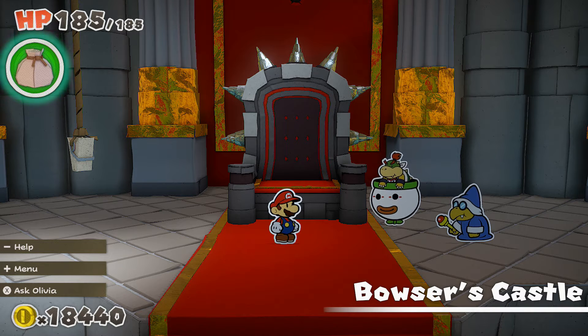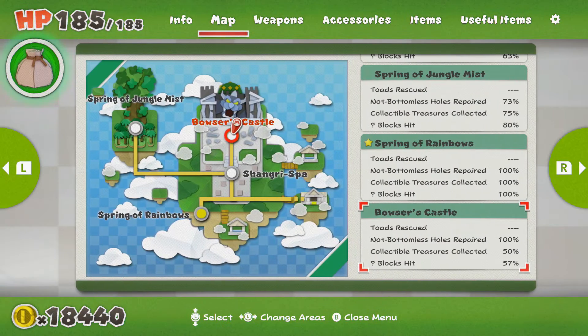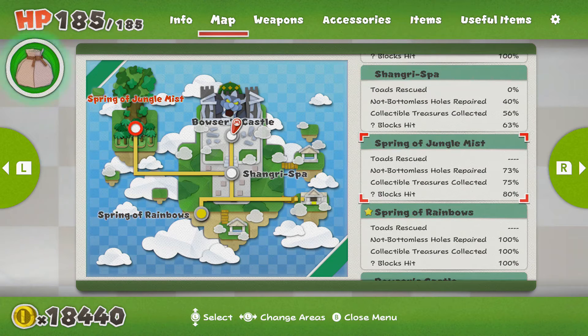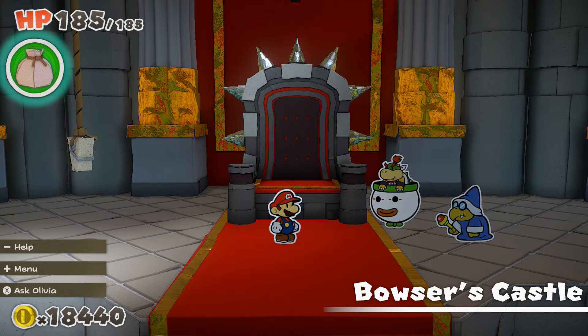We're just going to do a little bit of storyline here, and after this is over we should be able to do some free roaming and head back to previous areas for 100% completion. Checking our map, we haven't really 100%'d through everything yet. I think Sacred Spa may probably be our number one area to 100% first, and then we'll start heading back to Toad Town and other places.